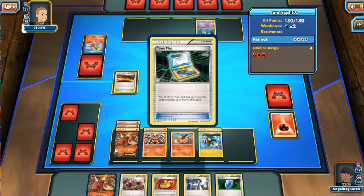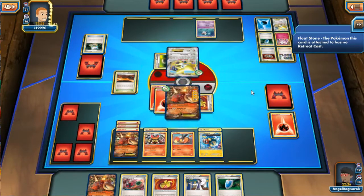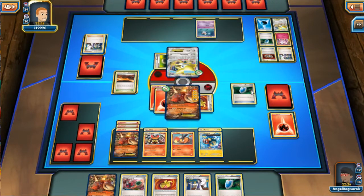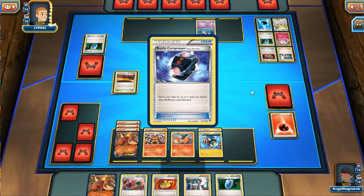Jirachi isn't a very good EX in terms of attacking and HP, but he does have Float Stone. My opponent doesn't want to lose two prize cards by putting Jirachi active. He plays a Time Machine card so now I know what's in his prize cards — he has a water energy in there, which is interesting. I'm assuming at some point he was going to attack with Vaporeon. He gets out a Battle Compressor, so he's going to discard more things to power up Flareon.